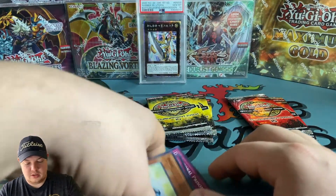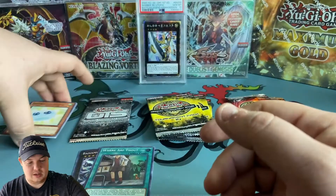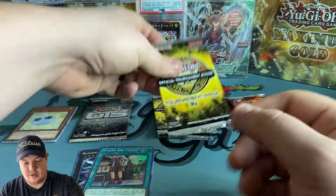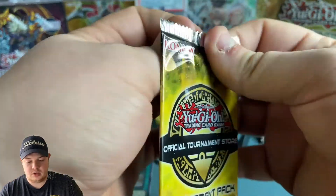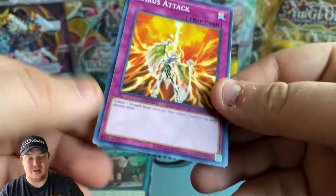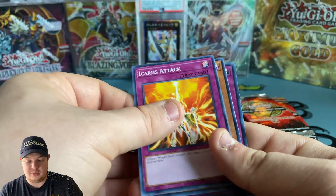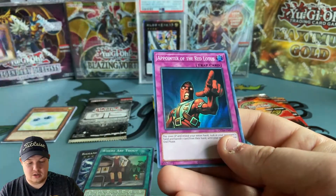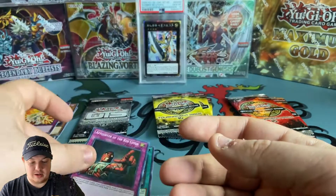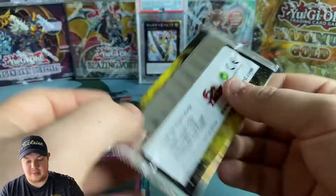Let's move on to OTS 14. Come on guys, can we get an ultimate rare out of here? We've opened several of these and I still have not pulled an ultimate rare. We got Weeping Idol and Pointer of the Red Lotus - we did not get one out of that pack.